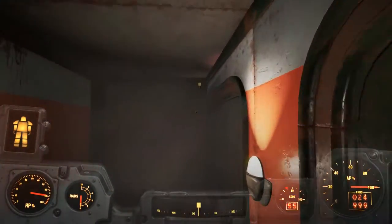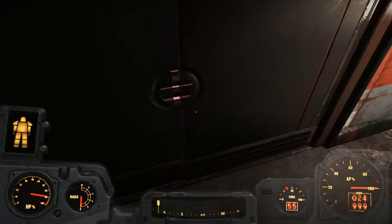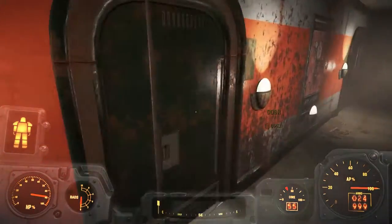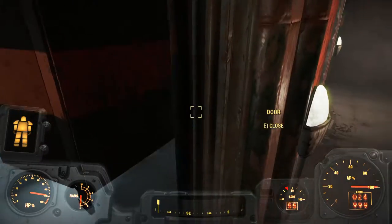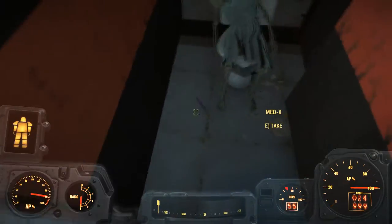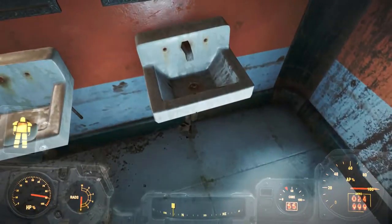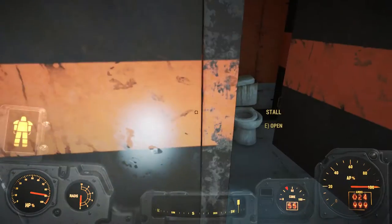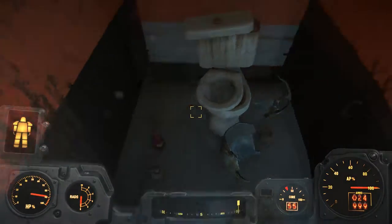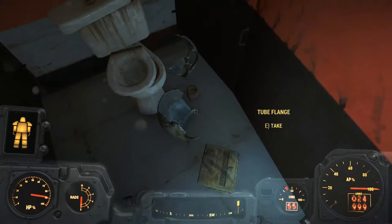I guess somewhere back here is our goal. Got a door here that I don't see any way to open. Let's check out these restrooms. Oh, that was gruesome. Get some Med-X. Med-X didn't help him. Soap — soap has something in it I need. Nuka Cherry. Nothing like sitting on the toilet having a soft drink. Alright, that's kind of gross.